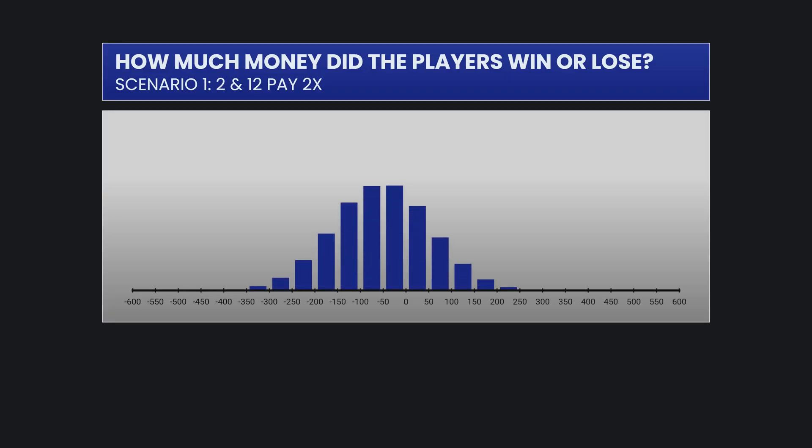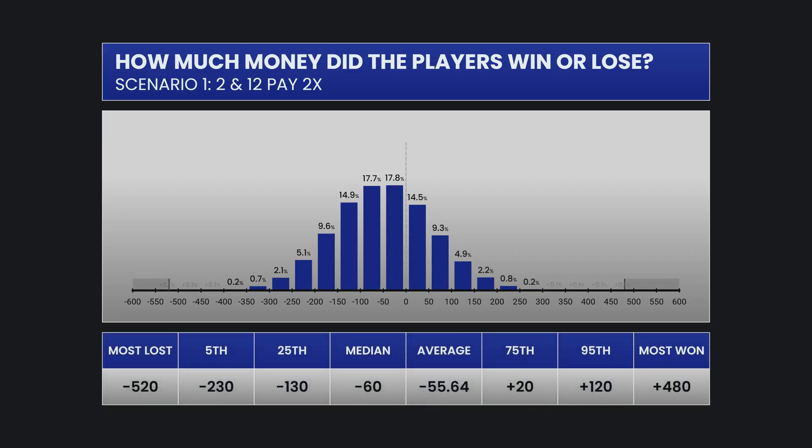Here's a histogram of the amount won or lost. The full range of outcomes was between a loss of $520 and a win of $480. 75% of the sessions either lost money or won less than $20.